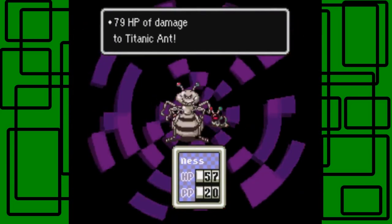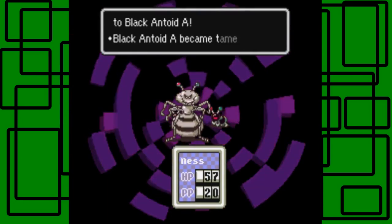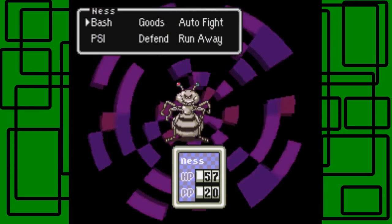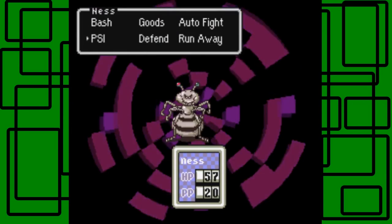Let's use PSI Rockin' and take out the Titanic Ants or whatever. And all of them became tame. We got damage on the big middle ant too. So I'm gonna go with another PSI Rockin'.